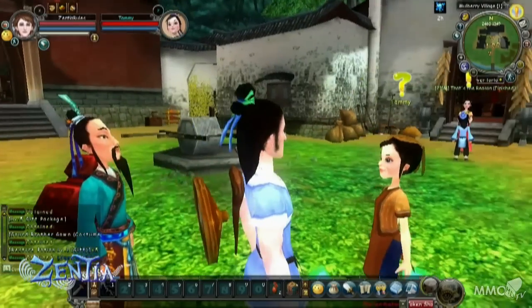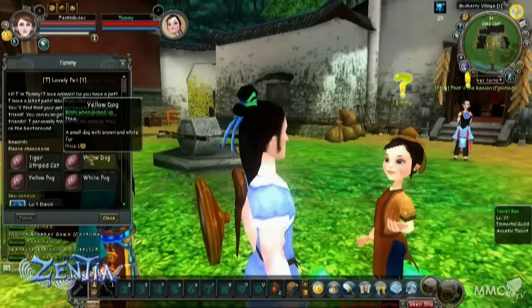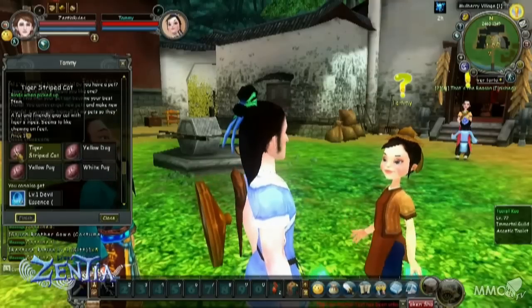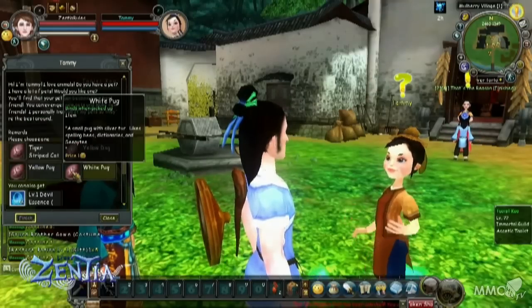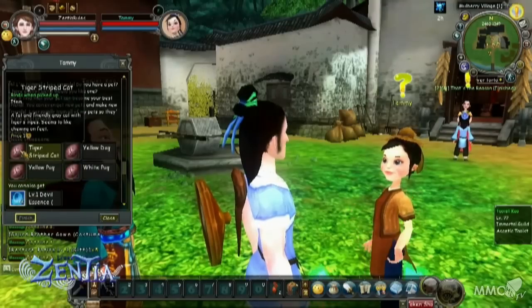After you leave Kumun Fairyland and get into Mulberry Village, you'll be able to get your first pet and mount right away. You'll talk to Tammy, one of the NPCs in the center of the village, and she will give you your first pet. You'll be able to choose from a couple of cute dogs and a cat, and then she'll give you devil essence as well, which is the special food that you have to feed to your pets and mounts.